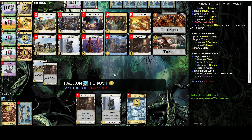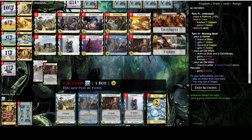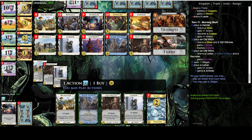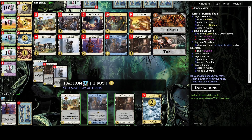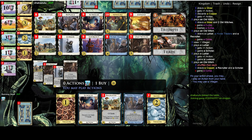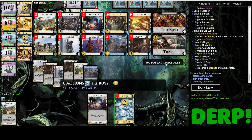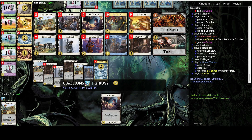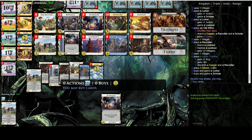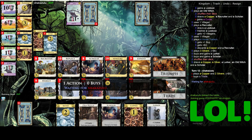Opponent can trash the curse, that's fine. I think next turn I start to trash my Old Witches. Let's get the Scholar, and let's actually get the Lookout as well because I'll use it for the villagers right here. Now we can get more Lurkers and another Scholar. Maybe gold would have been better because I kind of need some more money.